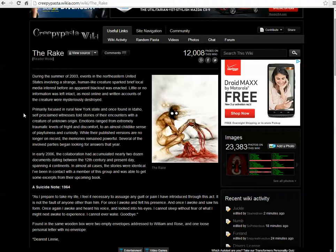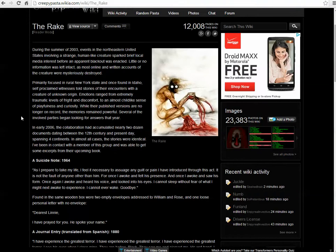I've been in contact with a member of this group and was able to get some excerpts from their upcoming book. A suicide note, 1964: 'As I prepare to take my life, I feel it necessary to assuage any guilt or pain I have introduced by this act. It is not the fault of anyone other than him. For once I awoke and felt his presence, and once I awoke and saw his form. Once again I awoke and heard his voice and looked into his eyes. I cannot sleep without fear of what I might next awake to experience. I cannot ever wake. Goodbye.'